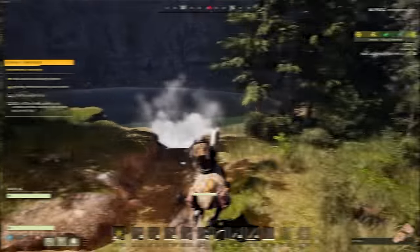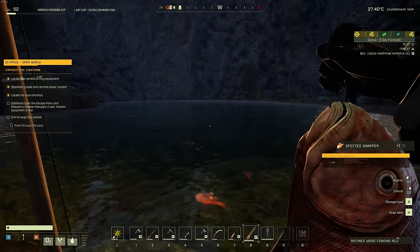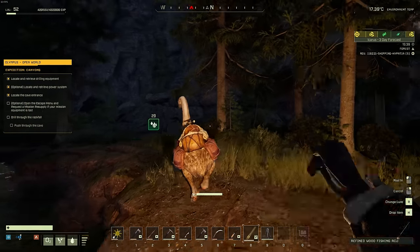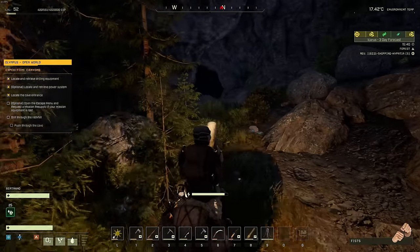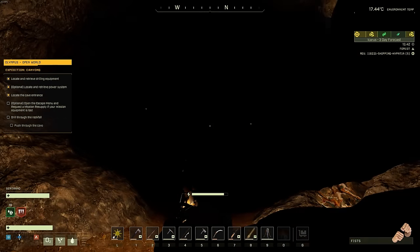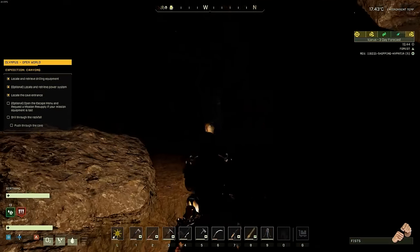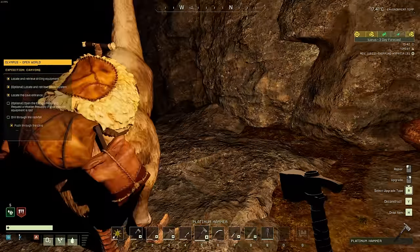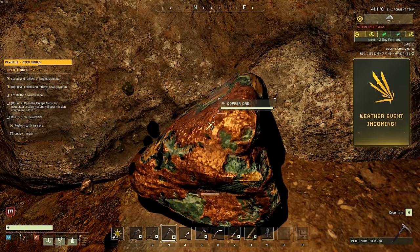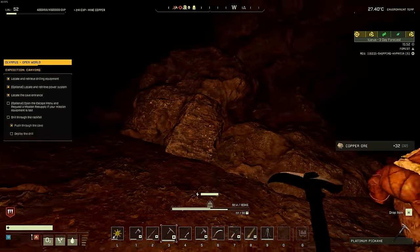We're down by the cave entrance and there's a nice body of water here. I just had to see what kind of fish are in this — just a spotted snapper, but the most gigantic one I've ever seen! Stuff it in my backpack — just don't put it close to the food because it'll spoil fast. The cave entrance is here; mission objectives say to drill through the rock fall and push through the cave. I'll park Bertrand up here and proceed on foot — and there's copper just sitting here! The most valuable thing in the world.